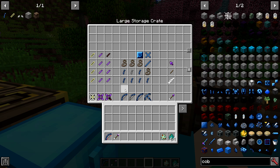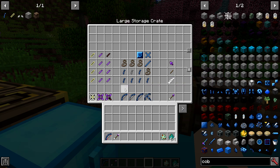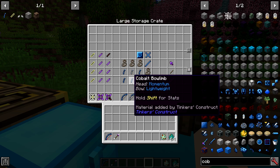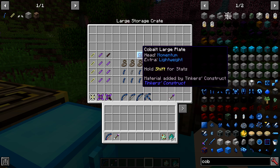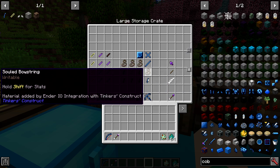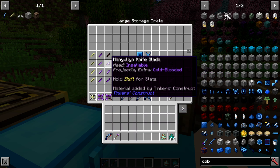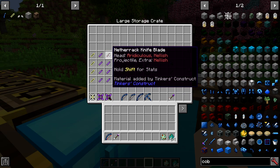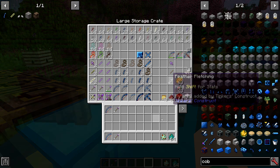I'm just going to hover over all the items so you can see what they are and copy them for yourselves. While we're going through these, I want to take the time to say I appreciate the support. I also have a new mod pack series for the Enigmatica pack on the Twitch launcher — I'm starting a let's play on it, so make sure you check that out.